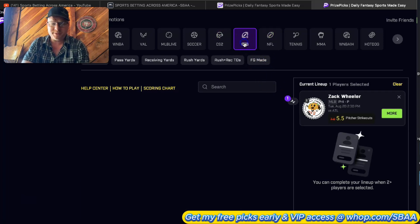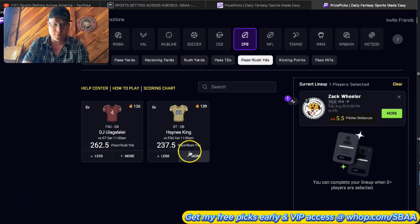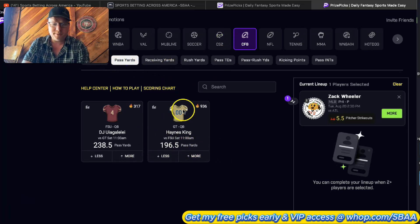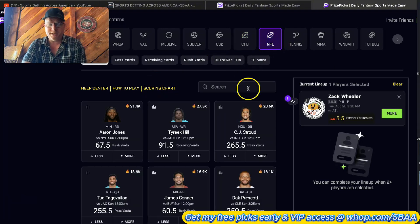Today since we don't have a ton of college football lines, there are a few players I like - I like Haynes King's combo yards, and you could stack him with one of these receivers. They only have one each: Singleton and then Benson with DJ. But we're going to focus on the NFL here.